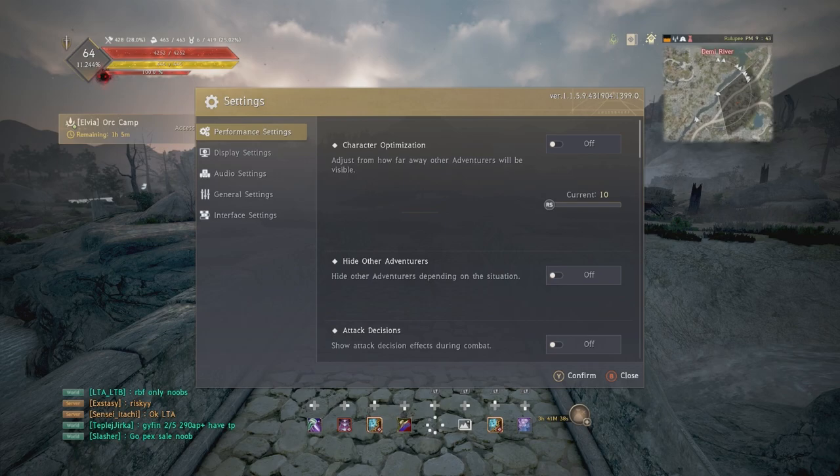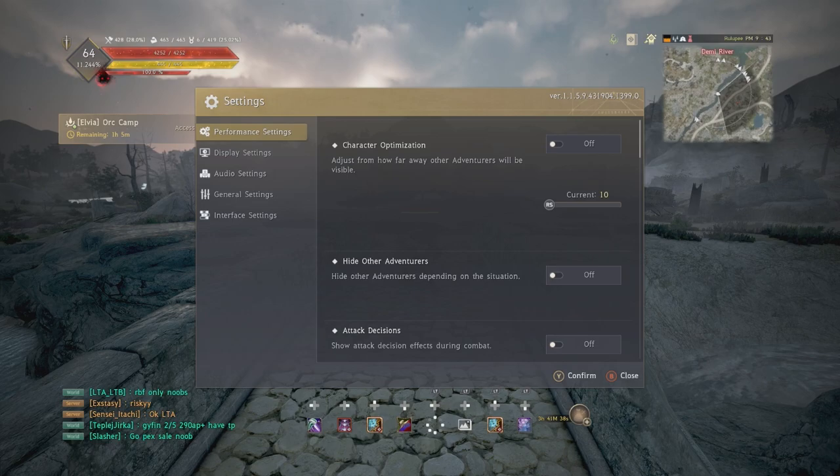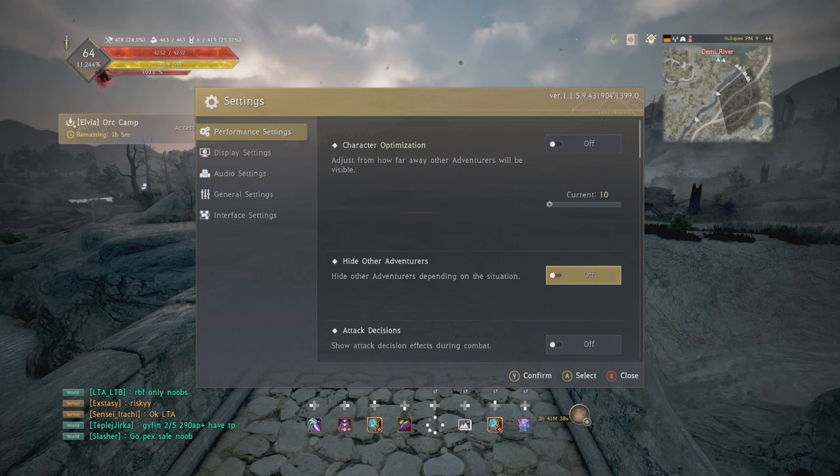The bigger this number is, the further away you can see people, but it reduces your performance — so just experiment and see what's best for you. Hide other adventurers: I'd recommend new and returning players turn this on, because when you're doing world bosses you're around a lot of people and it hides them to massively increase your performance.